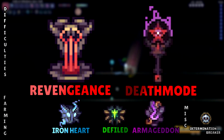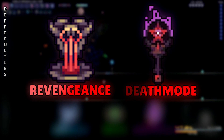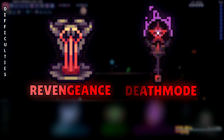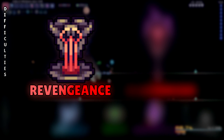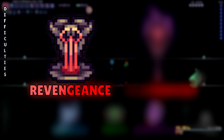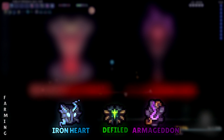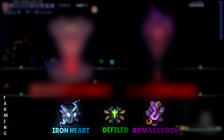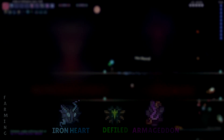The only things you should pay attention to are Revengeance and Death Mode. If this is your very first playthrough and you want to experience the mod to the fullest without insane difficulty, I would definitely recommend Revengeance. I wouldn't go Death Mode on a first playthrough — it's difficult and better suited for second playthroughs. The other difficulties like Defiled and Ironheart are mainly meant for farming, so just read their descriptions and don't use them on your first playthrough. Only go Revengeance, and maybe use Defiled for farming — but make sure to only have Revengeance active for boss fights.